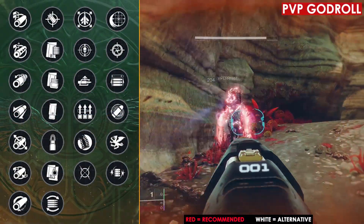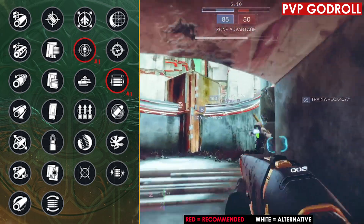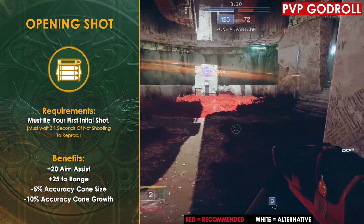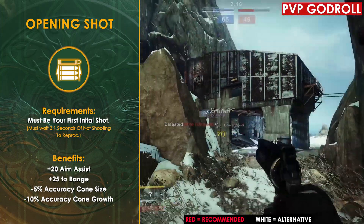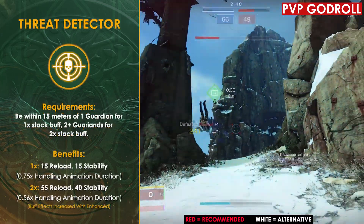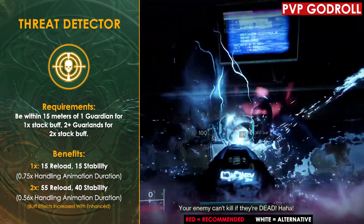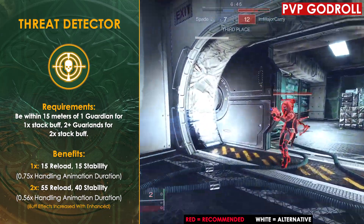Moving on to the PvP God Roll, the first perk combination I'm going to recommend is Opening Shot and Threat Detector. These two pair really well together. Opening Shot is always a great perk on shotguns, giving you a plus 20 to aim assist — especially great on this shotgun with such a low aim assist — plus 25 to range, as well as improving your accuracy cone size and accuracy cone growth. Threat Detector, just by being within 15 meters of two or more enemies, gives you a plus 40 to stability, plus 55 to Reload Speed and a Handling Multiplier. Even if you only get one stack, you're still getting a decent plus 15 to stability, Reload, as well as a 0.75 handling animation duration.